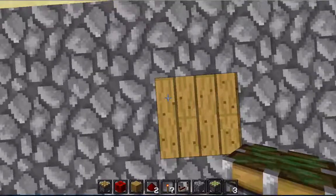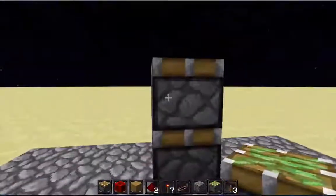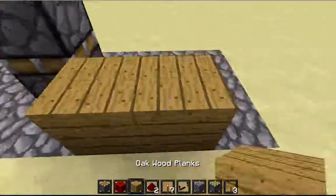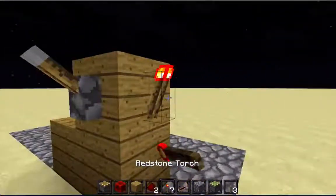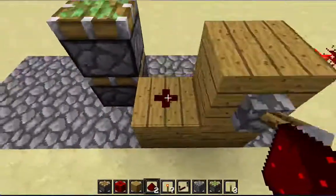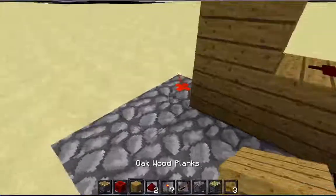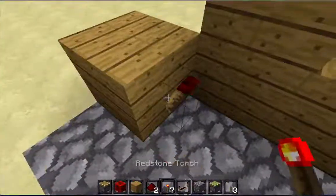The first step is to put two sticky pistons in the exact middle. Now make an L shape and put a lever, a redstone torch, a piece of redstone dust, and another piece. Put a building block right next to this powered redstone dust with a redstone torch.